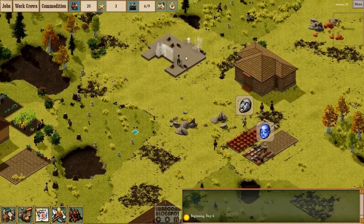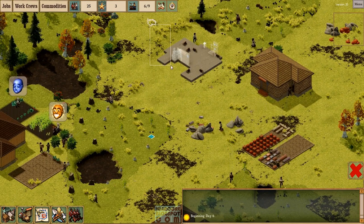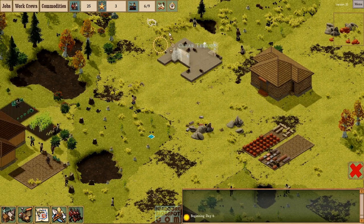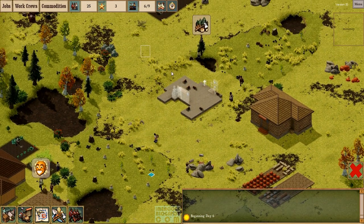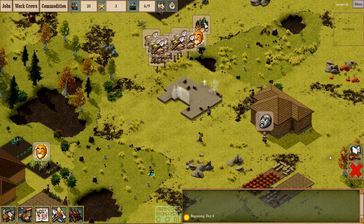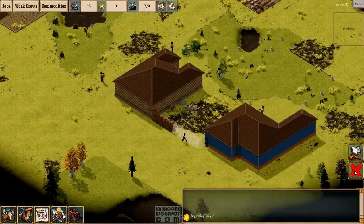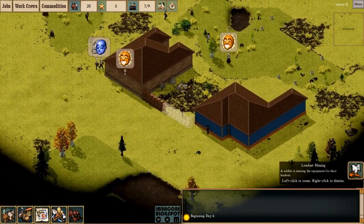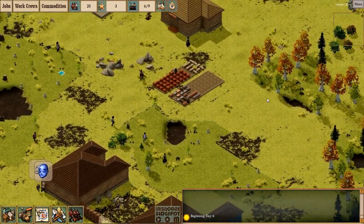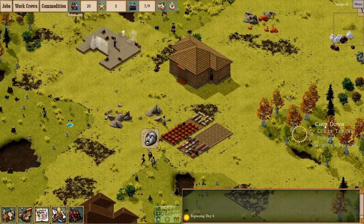The ceramic workshop is being built. There's an axe icon — not enough timber. We lack the necessary logs to do the gabion. We'll order our colonists to chop down more trees.